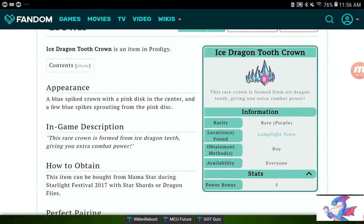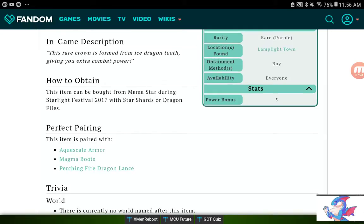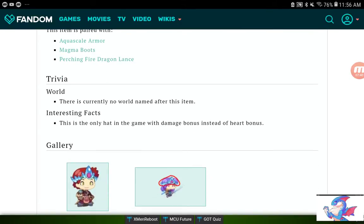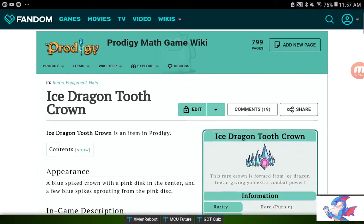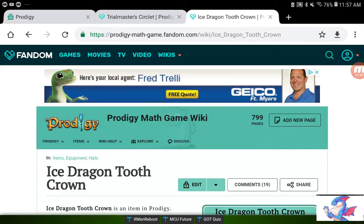Its perfect pairing is with the Aqua Steel Armor, Magma Boots, and the Perching Fire Dragon Lance, though those pairings have heart bonuses rather than power bonuses. Interestingly, the Ice Dragon Tooth Crown is actually the only item in the game with a damage bonus — the only one. If you have this, you're one of very few players who do.